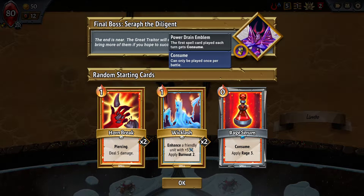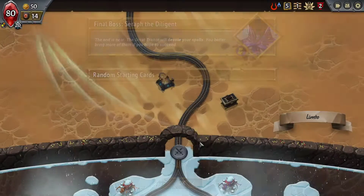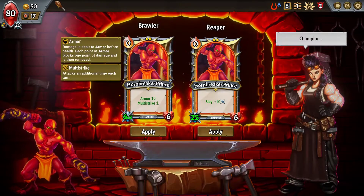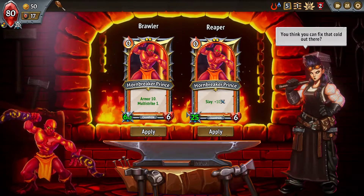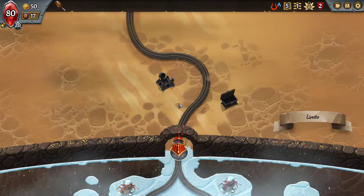We do have Consumed, so once a spell card is used it's gonna be consumed. We've got this piercing damage - enhance a friendly unit and apply five attack, apply two burnout, consume. And Consume Rage - apply three. Let's see what artifacts we end up with. Apply damage when they get to the pyre room... your pyre gets negative five attack. Or enemies get negative one attack - let's do that. Wait until they get to the pyre room is kind of bad. Slay gets ten attack, or multi-strike and armor ten. This is more damage so I think we do Reaper.